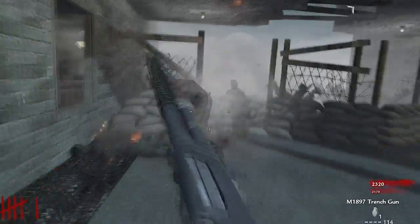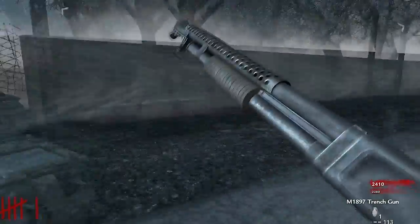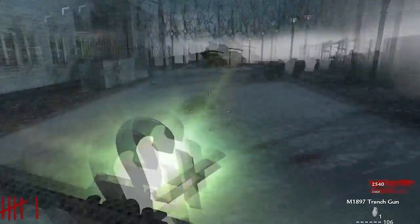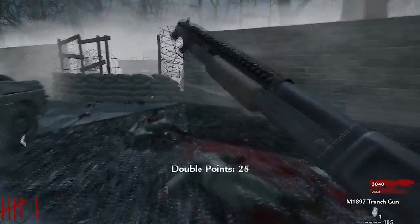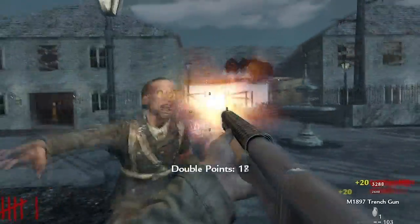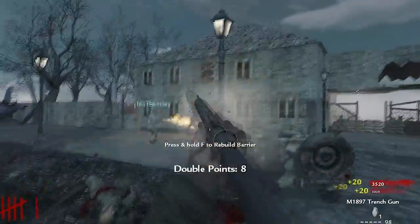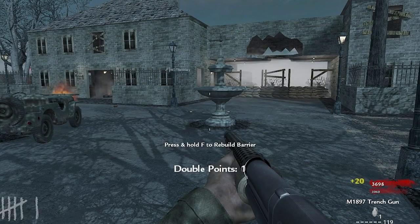These guys are sliding backwards as they're coming in through the window — are they moonwalking? I think they like Michael Jackson. This guy's got no head. Trench gun's all powerful! I got some double points down here and some double zombies coming after me too. Holy cow — zombie time, Christmas Day zombie time. Where was the audio cue for the zombie that was right behind me? I was trying to long-shot him with the trench gun.